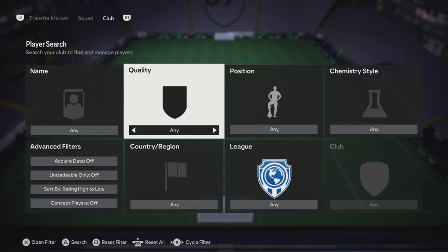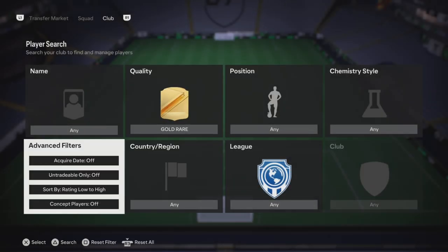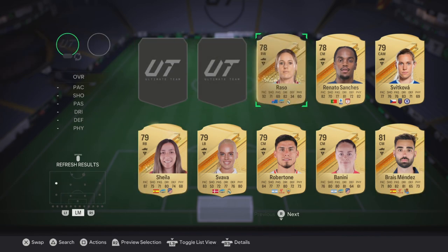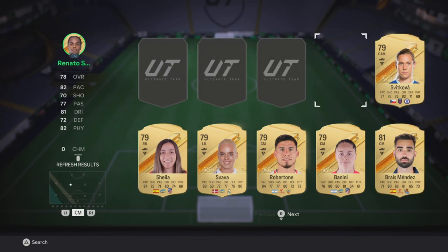The best one in my opinion to do right now is probably the LaLiga one because there's like three Totti's in packs. I don't really have a lot of gold rares as you guys can see because I have been doing this method.